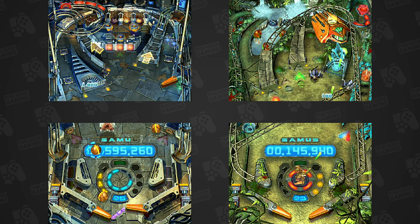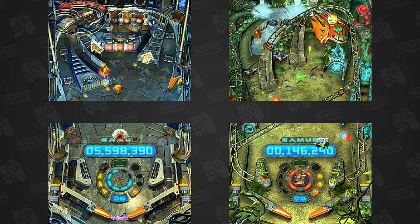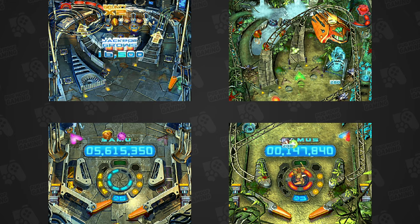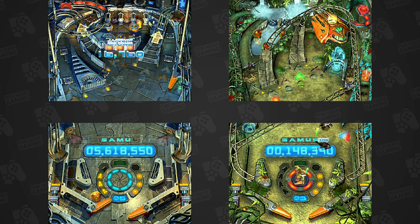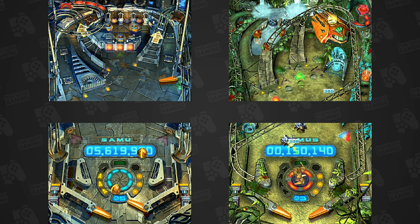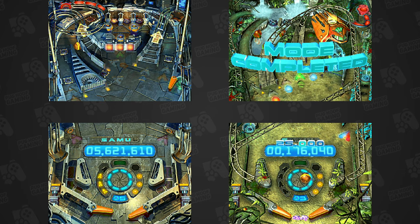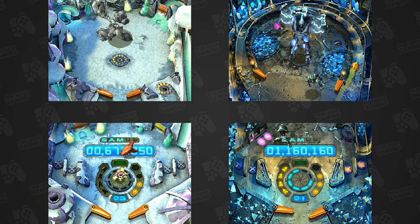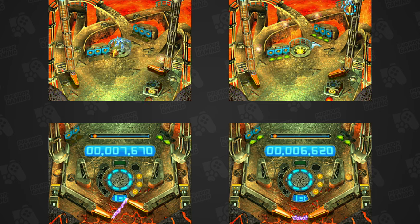Let's give Metroid Prime Pinball the benefit of the doubt. After all, a character who can literally curl up into a shiny ball like Samus makes a more likely pinball than a tubby Italian plumber. This Nintendo DS game is essentially a roughed retelling of Metroid Prime through seven tables of flipper-flipping action — two being more traditional pinball tables, four being arena boss fights in table form, and one being multiplayer specific.